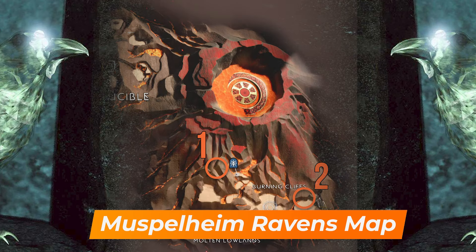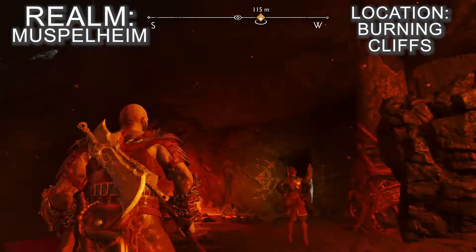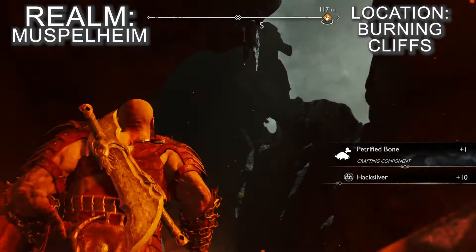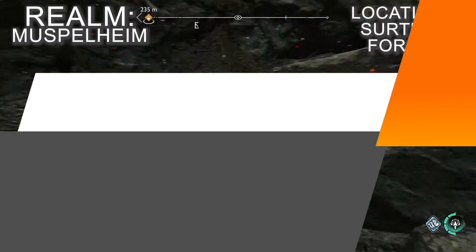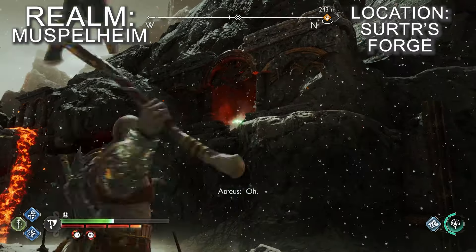There are just two ravens in Muspelheim and both can be found while you play as Kratos and Atreus during a quest called The Summoning. As soon as you arrive at the burning cliffs, drop down the cliff and then immediately turn right and follow the path that twists down into a cave with a golden legendary chest inside. To the right of the chest is a gap in the wall with some lava inside and a raven is perched there. As soon as you're done talking to Surtur at its forge, turn left and you'll spot the raven sitting in the archway of a broken building up the cliff.